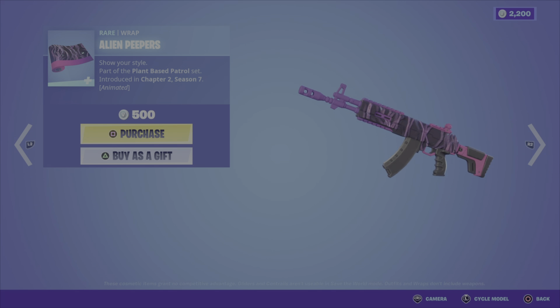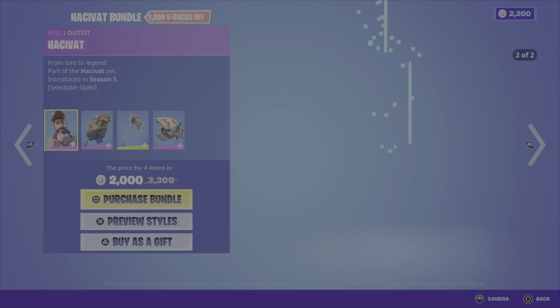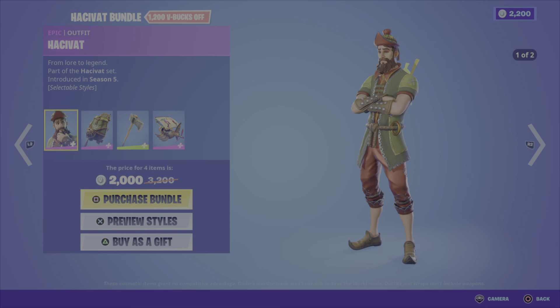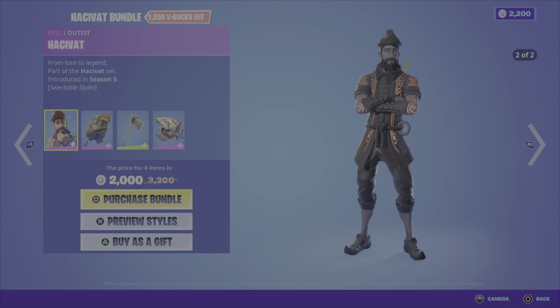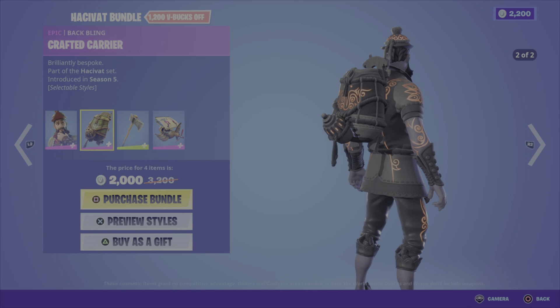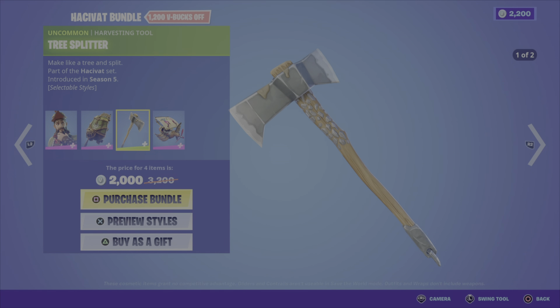We have the Alien Peepers wrap — an animated wrap for 500 V-Bucks. We have the Hassovat bundle, which includes the Hassovat outfit in two different styles. One style looks really creepy, while the other one he just kind of looks like a normal Dutch-looking guy. Then we have the Crafted Carrier back bling, which goes well with the outfit but looks a bit weird and awkward to me. There's also the Tree Splitter Harvesting Tool — a cool looking pickaxe with two different styles.